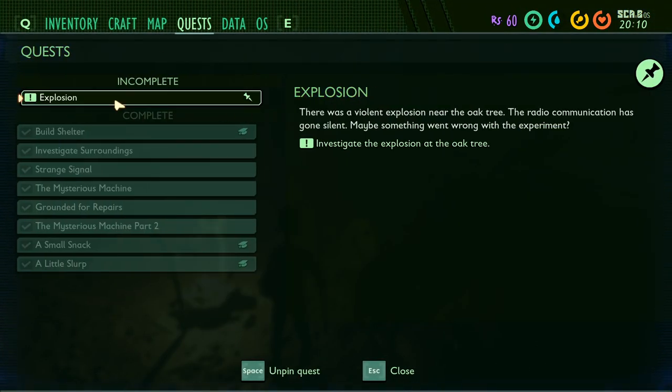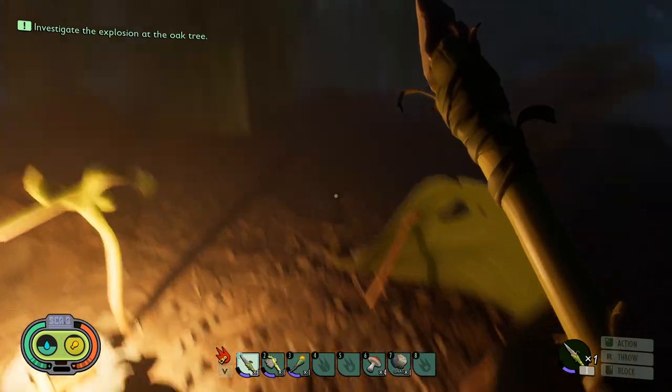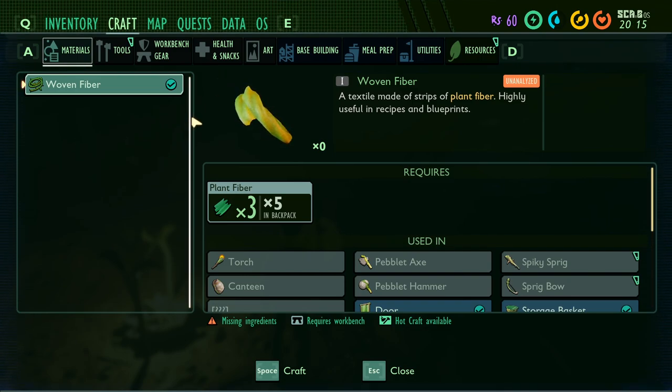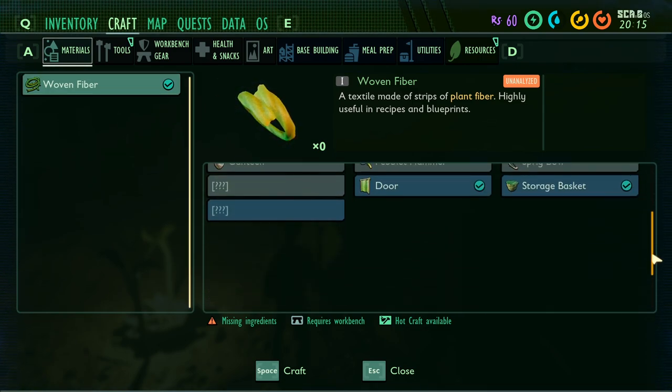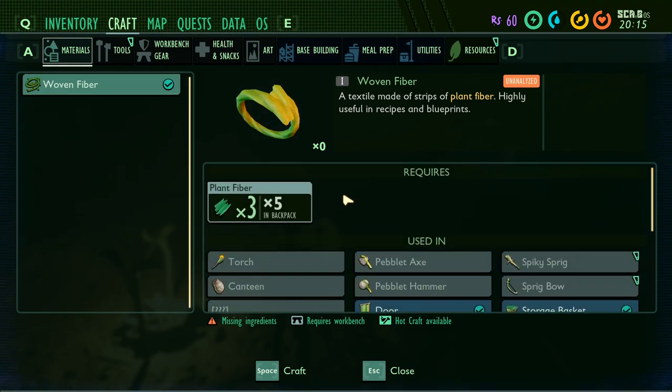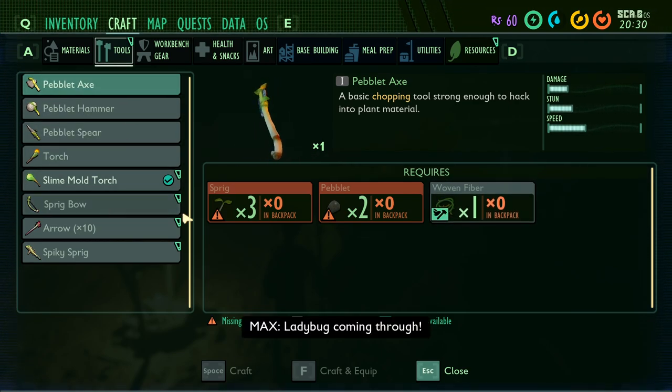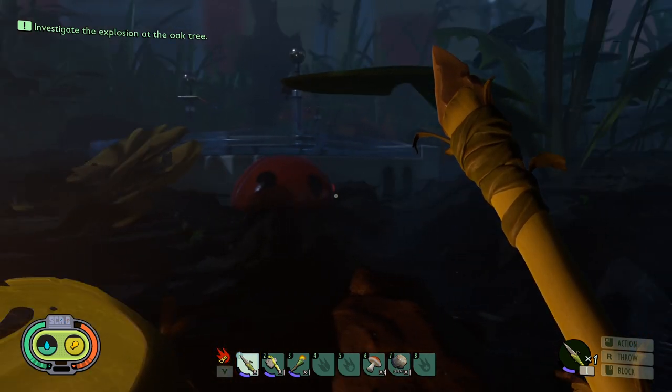We need to continue the quest of course, and we need to check out the explosion area. Has this changed? I feel like this has changed, maybe it's because it's nighttime. Anyways, here are all the tools we can make - we have spear, hammer, axe. We already know those of course, and the torch.